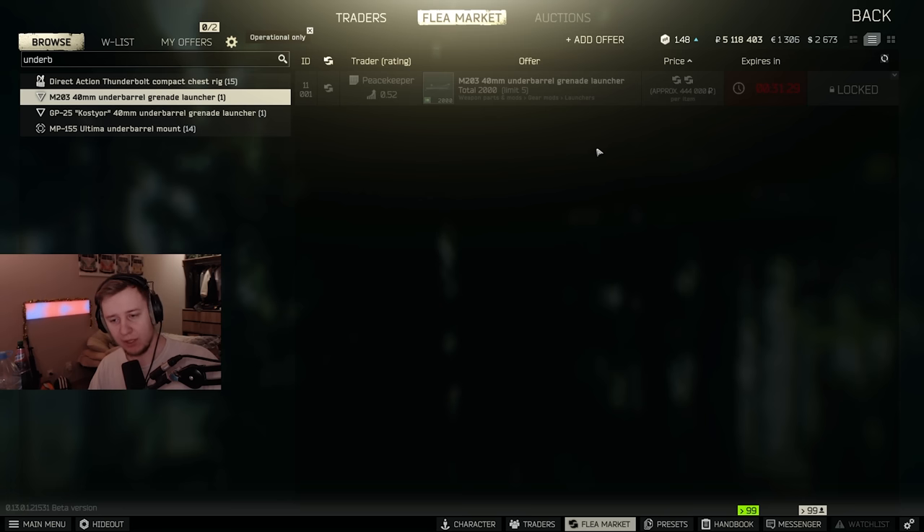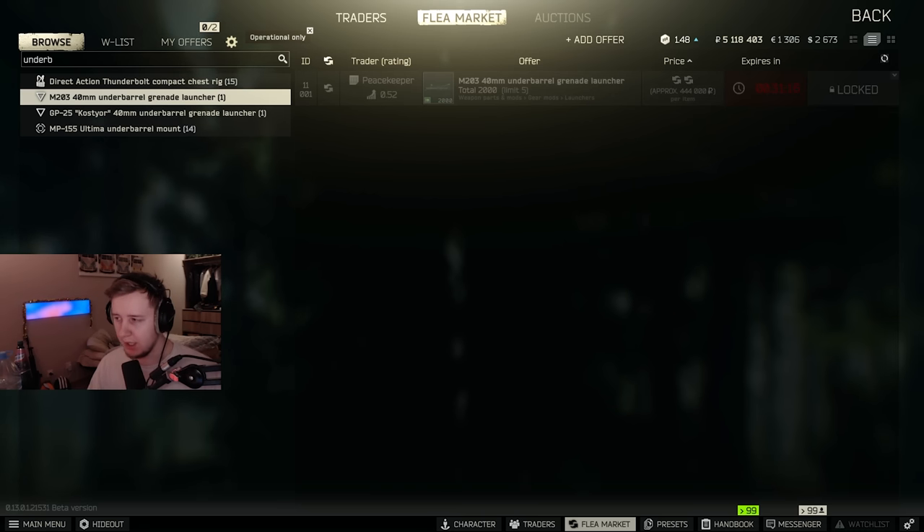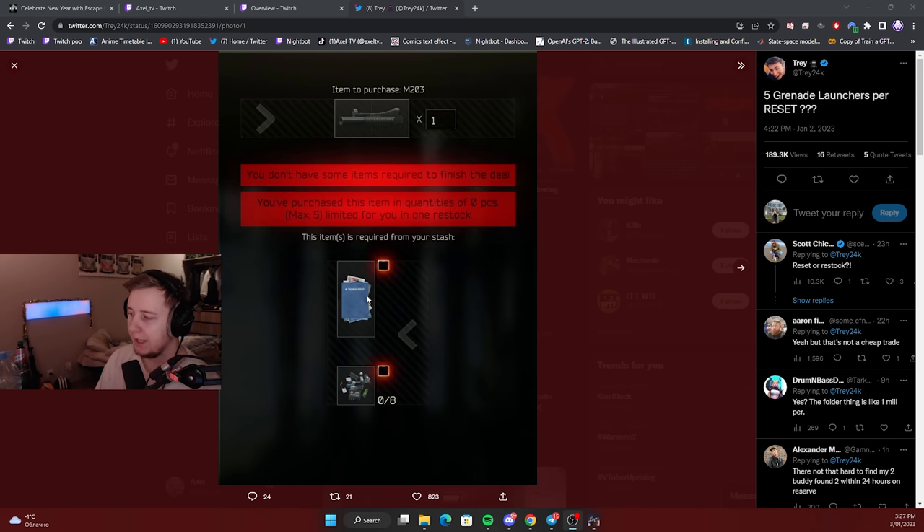There are two new grenade launchers. One is the M203, which is compatible with an M4, and you can actually buy five of them from Peacekeeper after completing one of the quests. I found on Twitter that you can trade them for a terror group intel folder and eight military capacitors, and you can get five per reset. Overall it's going to cost you around 350,000 rubles, and it uses the same grenades as the grenade launcher from last wipe.